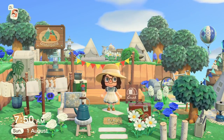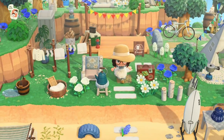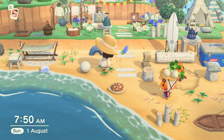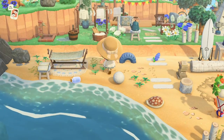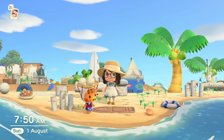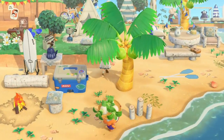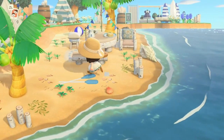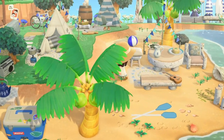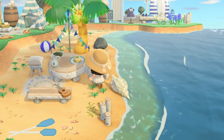We've got a portaloo and some washing, and coming down onto the beach there's a campfire. Daisy Mae is visiting — I didn't intend for that but it's Sunday so she would be here. We've got a rowboat on the beach, and then there's a nice spot here for some dinner on the beach with lots of blue and white — a very common theme throughout the island.